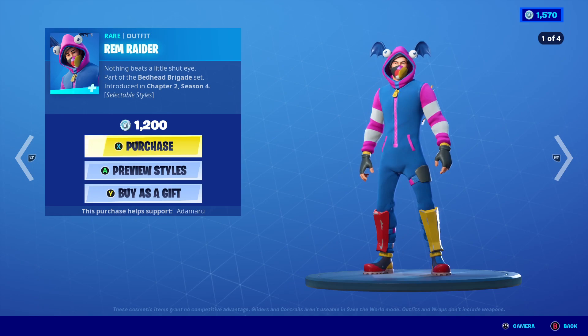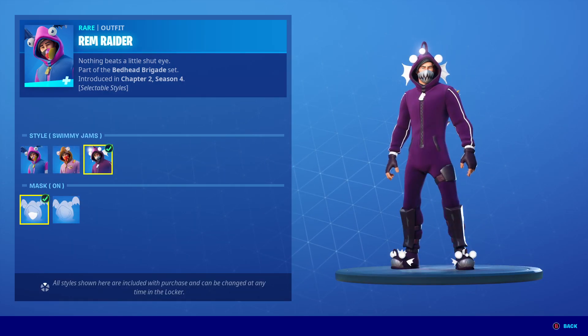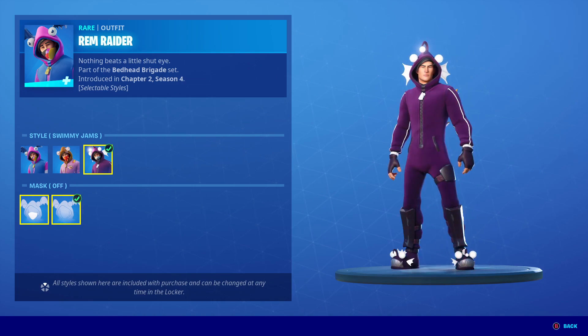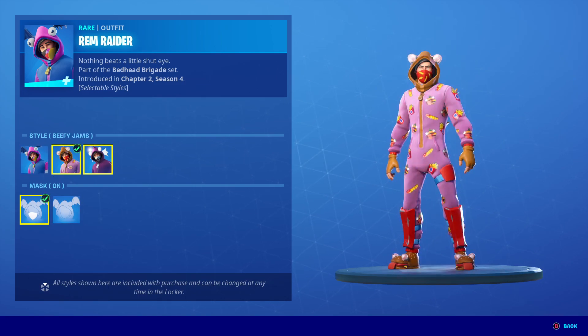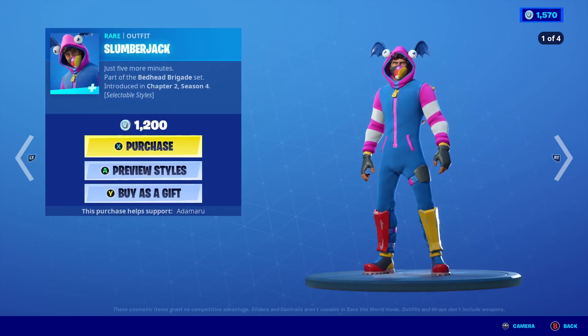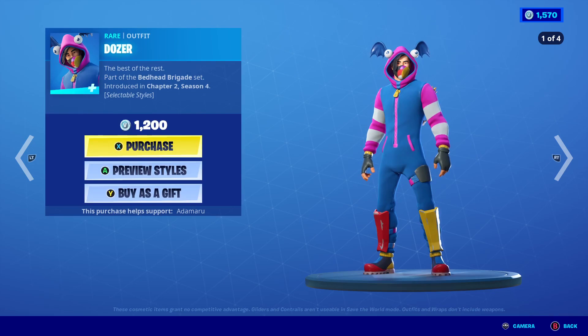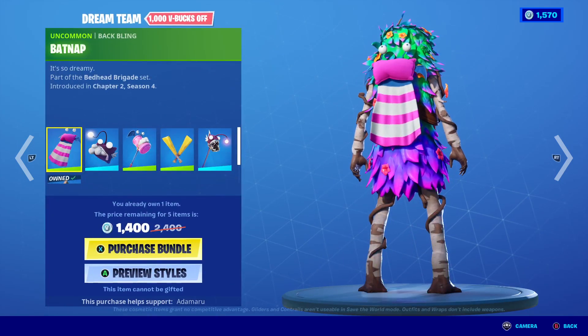All the Bedhead Brigade stuff is back. We've got Rem Raider — I'll just show all the styles now. You've got the option to switch out the mask, and there are three different styles. All of them have that. So there's Slumberjack, Nap Cap, Cap'n Sergeant Snooze, and Dozer.